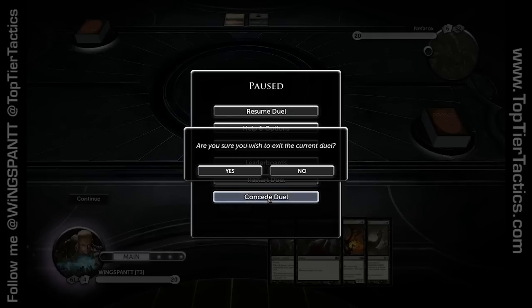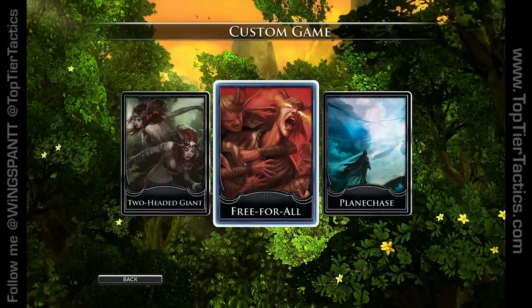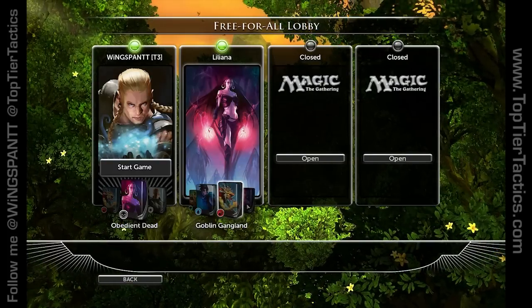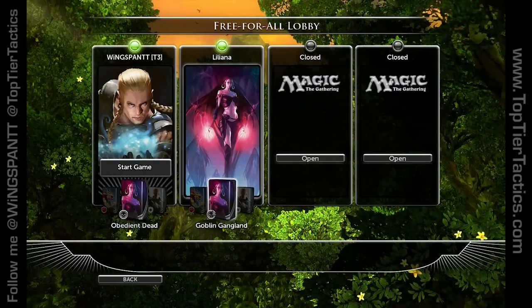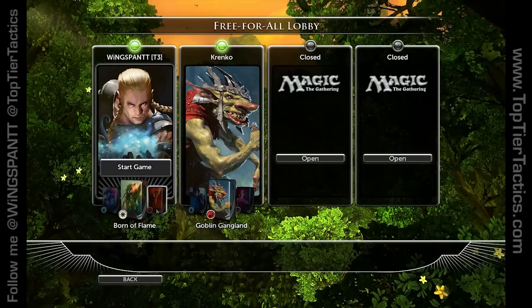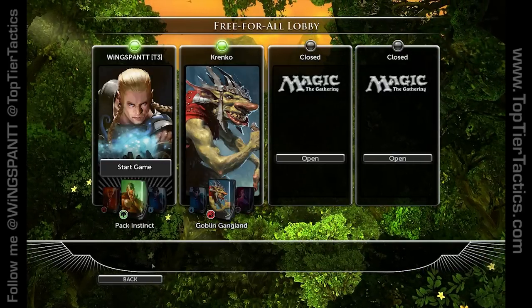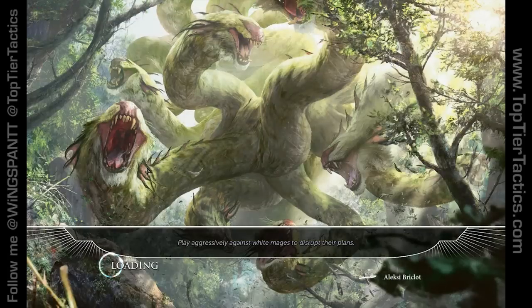Let's actually try this with another deck. I want to talk through this because I feel like it's one of those things people don't really understand unless you talk through it. Liliana's is more of a slow deck — let's go into Pack Instinct and look at the hands of Pack Instinct.